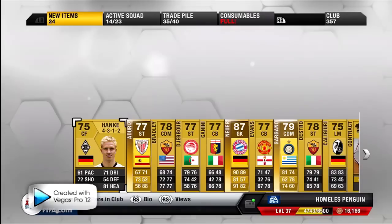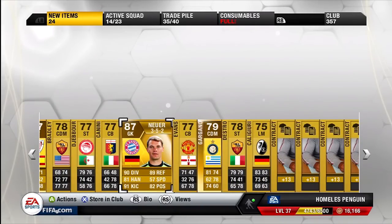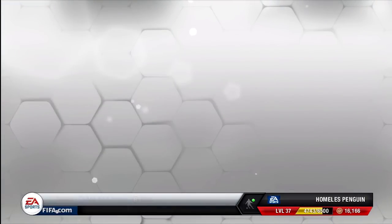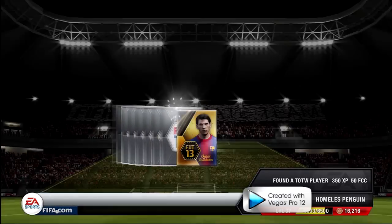Going into this next pack, it was another special pack released around Christmas — one of the 15k jumbo packs. As you can see, I managed to get myself the 87-rated Manuel Neuer, and in my opinion he is the best goalkeeper on the game because he has some crazy stats: 90 diving, 91 kicking, and 89 reflexes. His other stats are also very good, and he goes for around 40k on Xbox Live. I put him up and he sold pretty quickly.